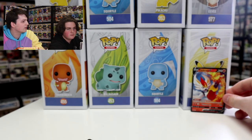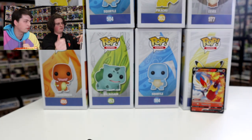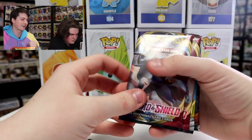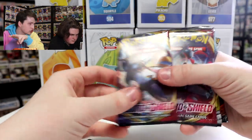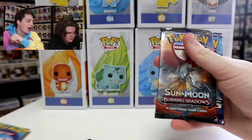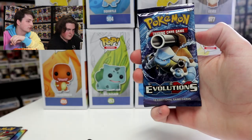We also got, in the other one, the full evolution of Grookey — that was Rillaboom. So we got the Rillaboom full art. Now, what are the packs we've got? Okay, so we've got two Sword and Shield ones in the front there. Then we have the Cosmic Eclipse — that's the set that I'm working on. Burning Shadows was the other one that we got in the last one. And then we also got the Evolutions as well.